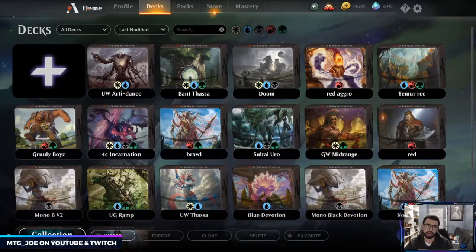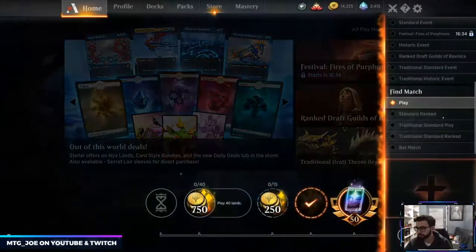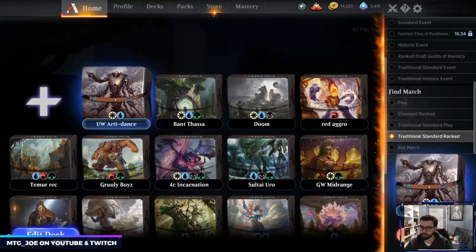That's the list. I had a bad run yesterday so we fell down to Diamond — I was trying out a few decks on ranked and just didn't do well. We'll play ranked; can't really drop any further, so let's fire this up and see how it goes.